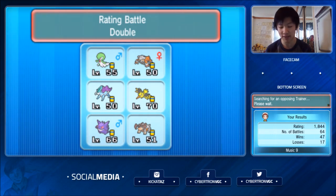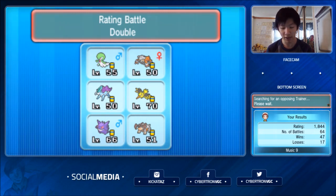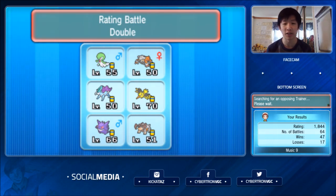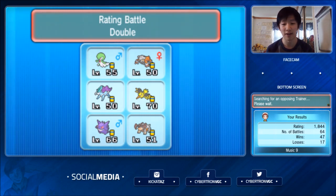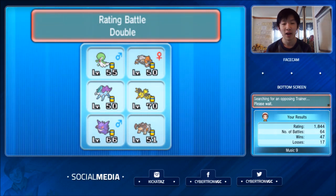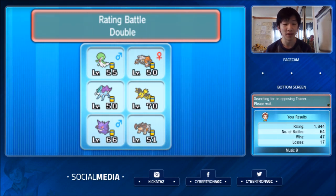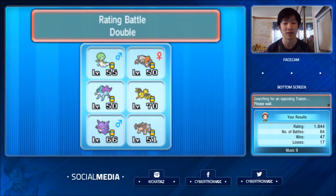We didn't see Abomasnow or Glaceon come out, but that was good management — Heatran obviously walls both of those completely, so very smart not to bring them. Ultimately, it was the Talonflame and Rotom-Wash that I did not manage well. The Discharge really caught me off guard, and it's a testament to how having that one key surprise tech move can prove crucial in the beginning of a game. When you play VGC, you expect all your opponent's movesets based on previous standard sets. Rotom-Wash's Discharge getting Paralysis on Suicune and denying Tailwind was very unfortunate.